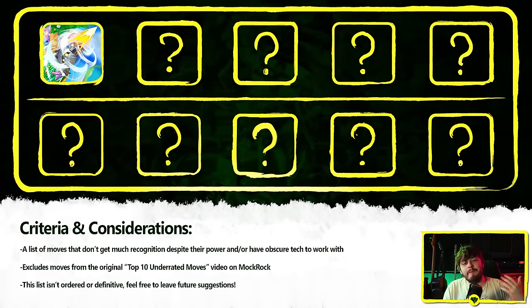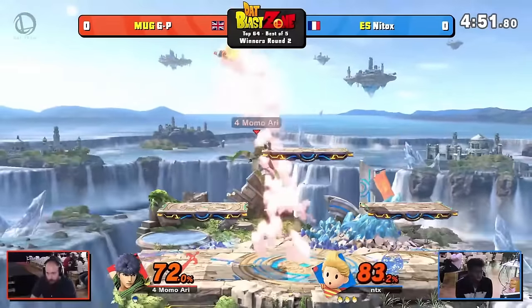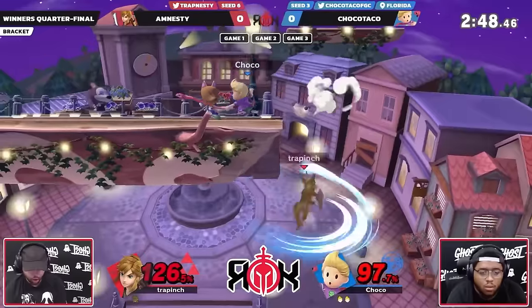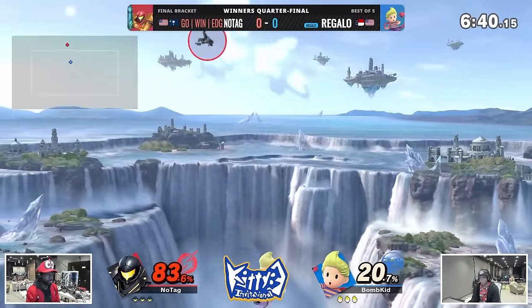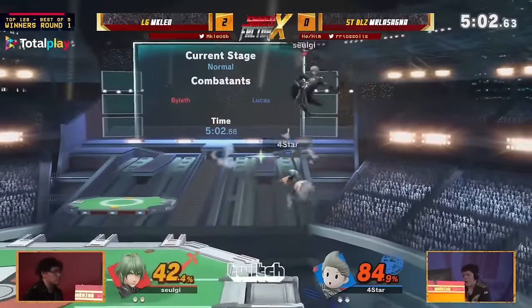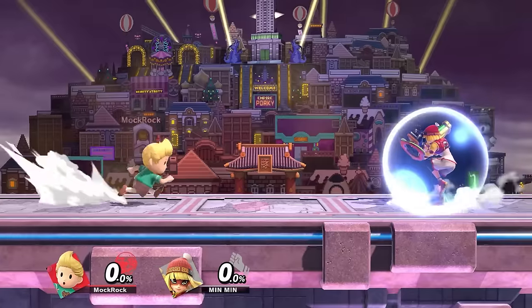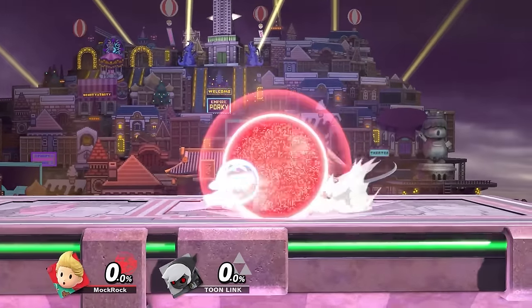Moving on to what is legitimately quite a simple move, but one that doesn't get its due: Lucas's up air. To this day, I maintain that Lucas has one of the overall most underrated toolkits in Smash — you usually hear about his rope snake or his forward tilt, if you hear anything about Lucas at all. But his up air is actually kind of nuts. Frame 7 startup with a disjointed hitbox for some reason, and shockingly low ending lag. This is in that Mario-esque camp of up airs where Lucas can actually create ladder combos by himself, even without a platform involved. And because he has that unique floaty double jump, it synergizes perfectly. His landing lag is phenomenal — minus three on shield.